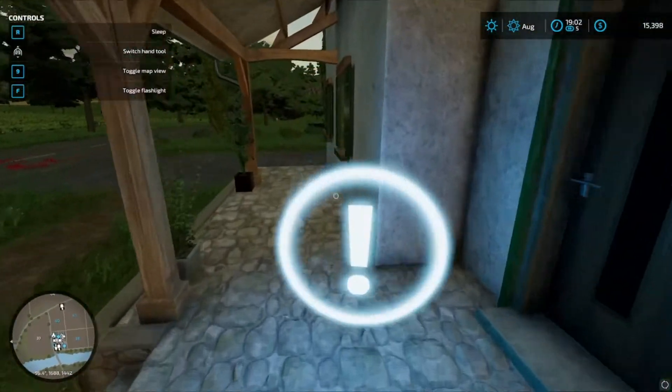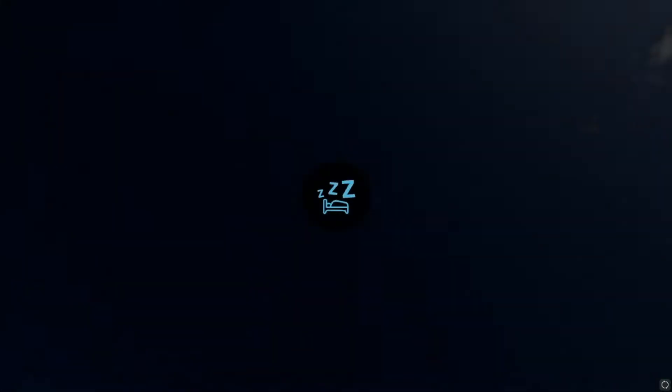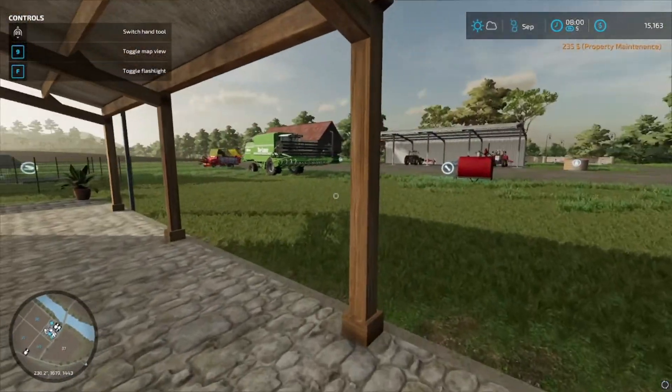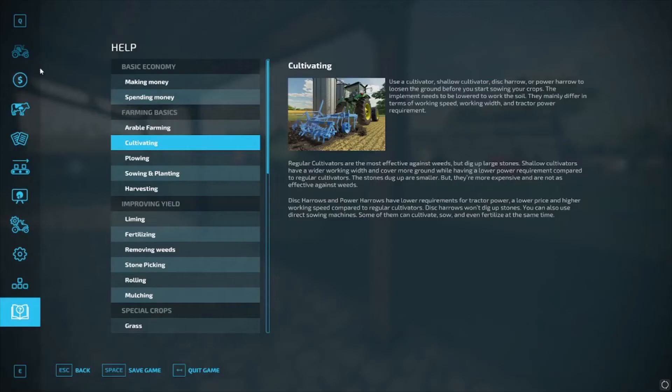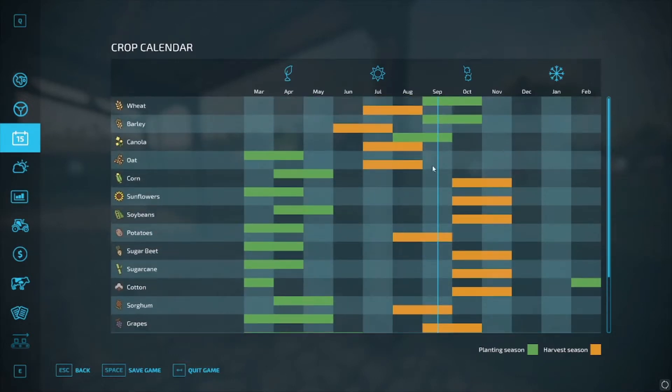We'll go to our house, get to sleep, and get up. And just like that, there's the seasons — we are in the next month, guys. All right, now we are in the season for planting wheat and barley, but we'll do that in the next episode.